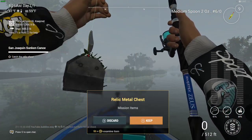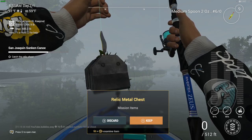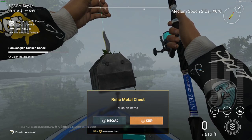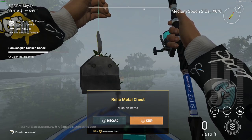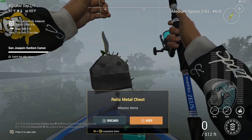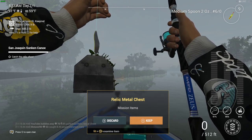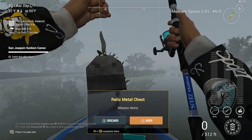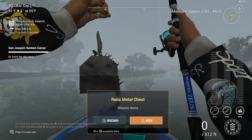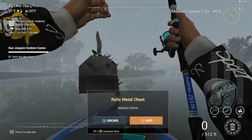There we go — the relic metal chest! These are relatively easy to do. Just to mention: if you do not have a boat, you can always rent one, or kayaks are pretty cheap to buy. You could always buy a kayak too. You're definitely going to need either a kayak or some sort of boat transportation to get to this spot. Relic chest mission items — I'm pretty sure that's the last one.